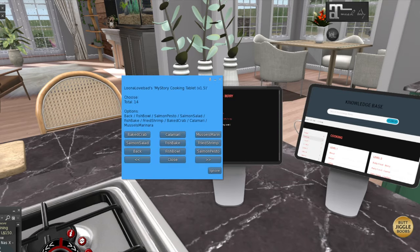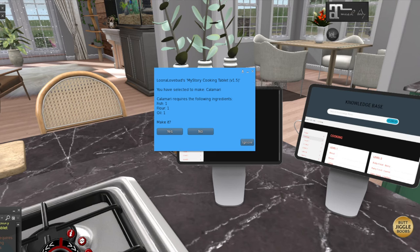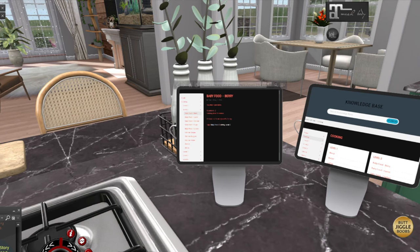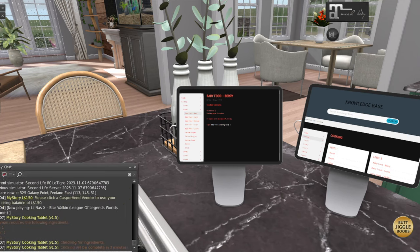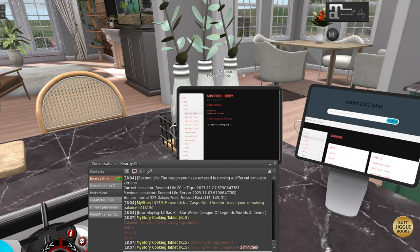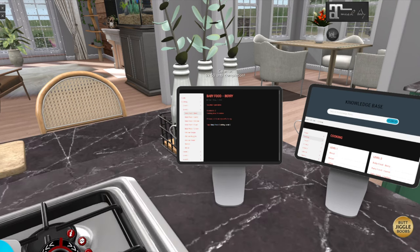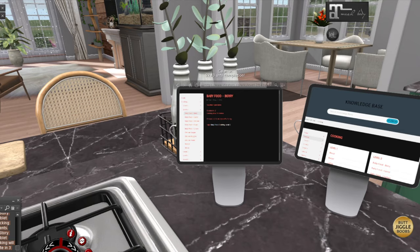You're going to get another pop up — say we wanted to do a calamari. It's going to tell us we need a fish, flour, and oil, then it's going to ask if you want to make it. I'm going to go ahead and click yes. In the chat, it's going to tell you how long it's going to take to make it. If you have all of the ingredients, great — if you don't have them, it's not going to let you make it and it'll tell you what you're missing. Up here it tells me I am cooking calamari and we're at two minutes and 45 seconds until it's going to be ready.